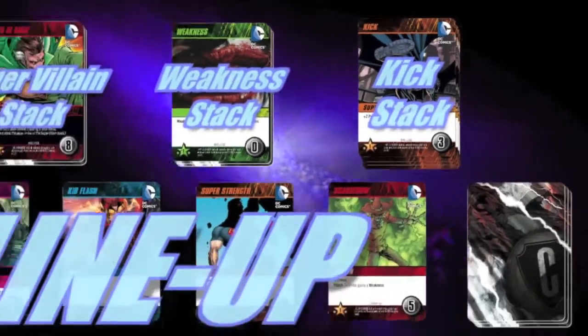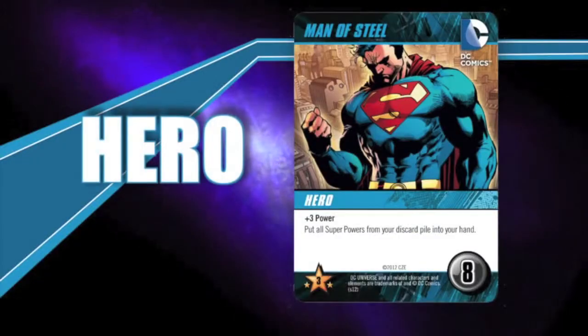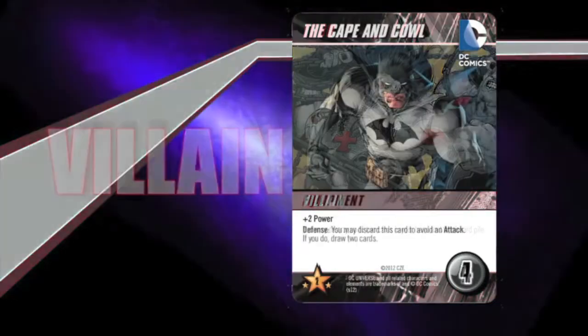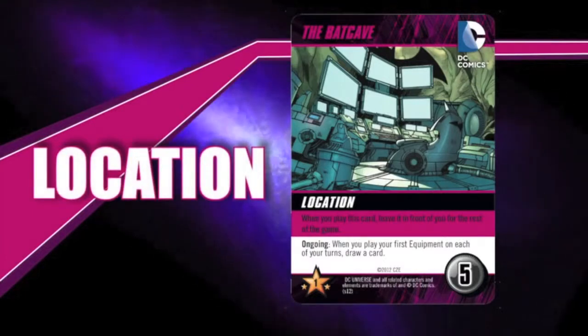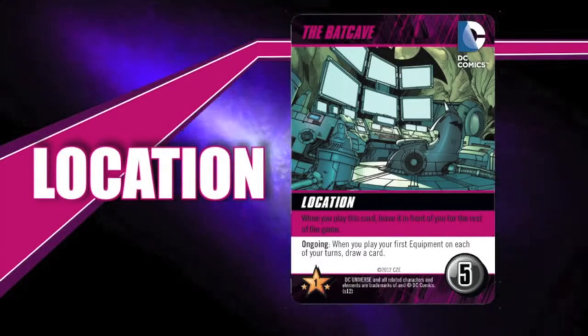Now let's look at the cards that make up your lineup. The blue cards are hero cards, the orange cards are superpowers, the red cards are villains, and the grey cards are equipment. You will also have pink cards called locations. Locations play a little differently — when a location is played from your hand, it remains in front of you for the rest of the game, giving you certain bonuses if certain conditions are met during your turn.